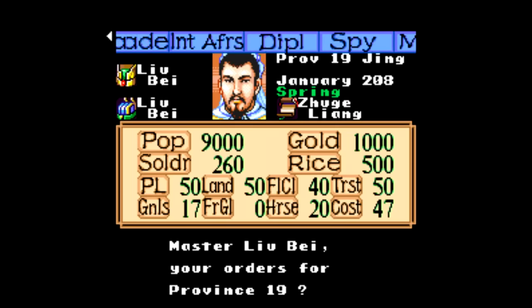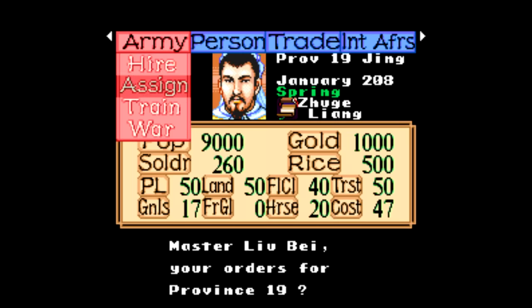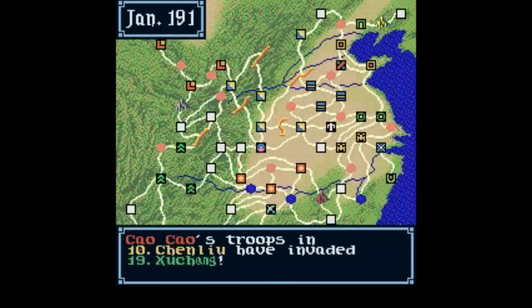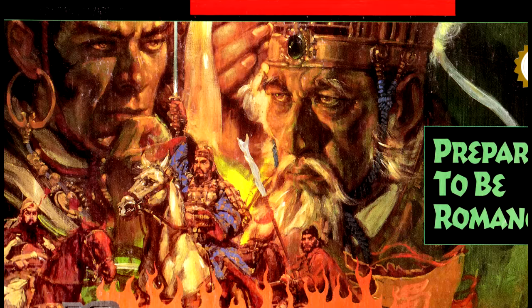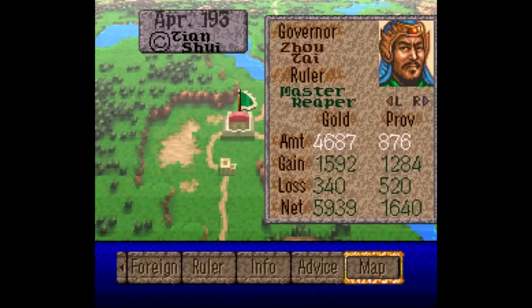I can remember going to Toys R Us way back when they carried so many games that instead of displaying the boxes, they had these little flyers you had to take and bring to the counter. So if you were interested in a game, all you had to go by was the cover art. And when I saw something like Wall of Fire with a price tag of something like $70, I remember thinking this has to be an all-time great game. So let's take a look and see if I was right.